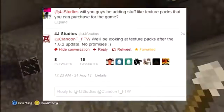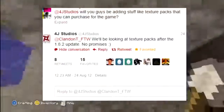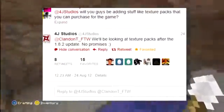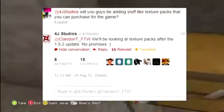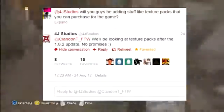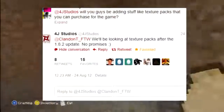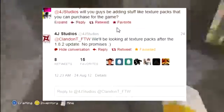An anonymous Twitter user — I do have the guy blocked out for privacy reasons — tweeted to 4J Studios: "Will you guys be adding stuff like texture packs that you can purchase for the game?" And on August 24th, 4J Studios did reply.